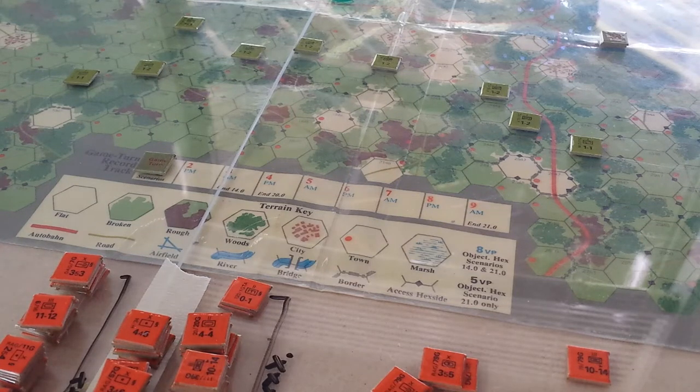Hey gang, we're looking into one of the maps. This is the 5th Core map for the Central Front series, which was a series of games that came out — started in 1980. The 5th Core was the first title, and it was quickly followed by Hofgap, which is to our left, and then on the right was BAOR. The game was attempting to tackle, at a 4km per hex brigade level — regimental level for the Soviets — the primary functional areas of a hypothetical World War 3.